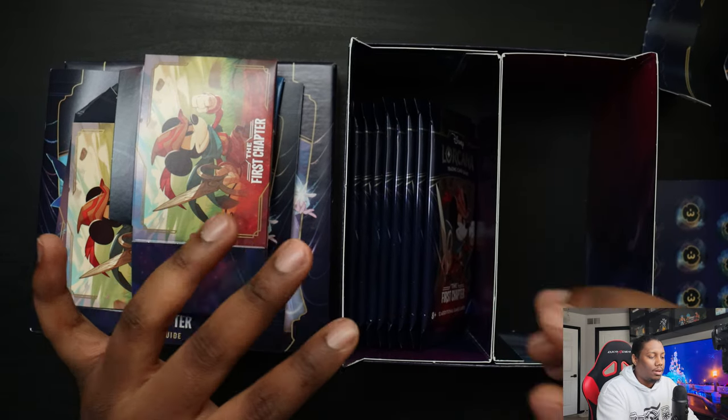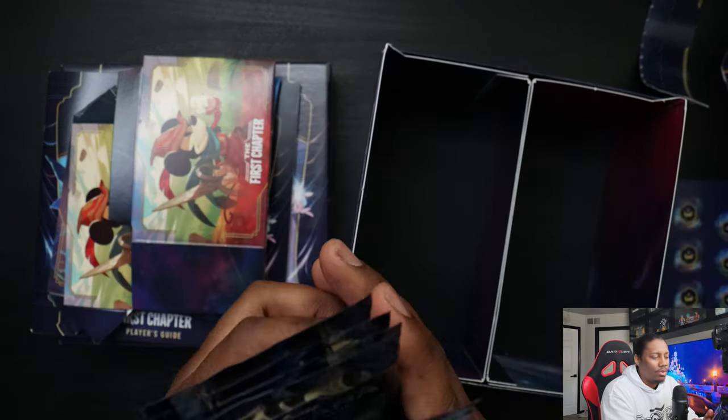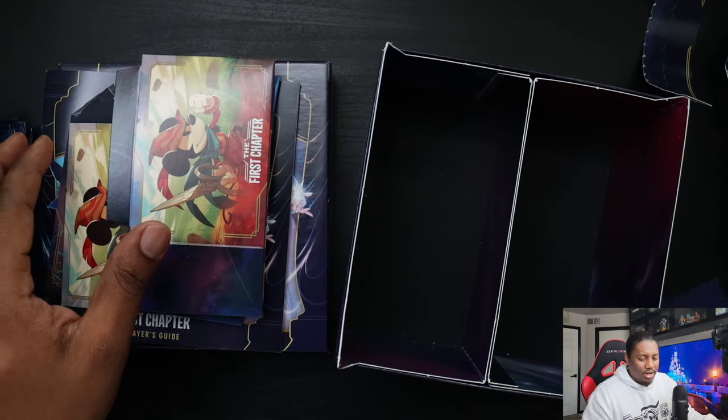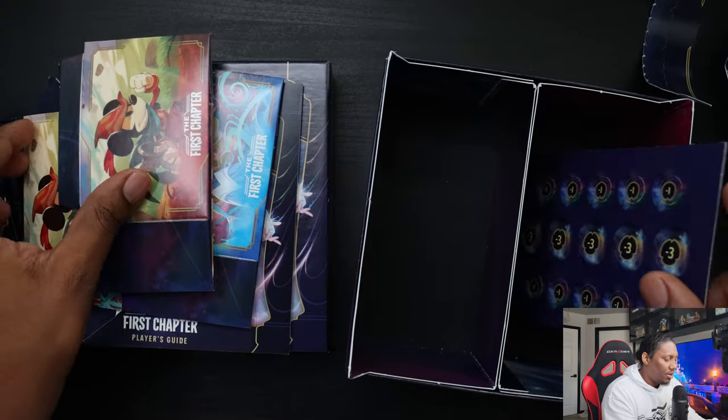One thing that is plastic is the wrapper for the cards. So you got one, two, three, four, five, six, seven, eight — eight packs. They were right on the box, they didn't lie to me. And we got the 15 damage counters — interesting pop-out.